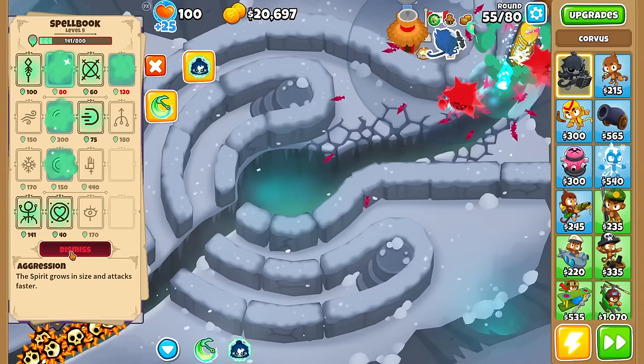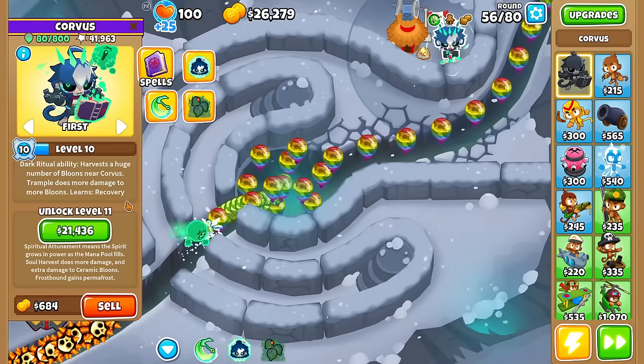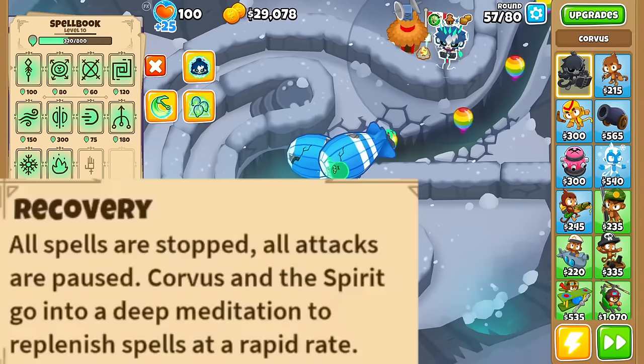Level 10 is the Dark Ritual ability — harvest a huge number of bloons near Corvus, Trample does more damage to more bloons, and we learn Recovery: a spell where all spells are stopped, all attacks are paused, and Corvus and the spirit go into a deep meditation to replenish spell cooldowns at a rapid rate. So basically it's a cooldown reduction spell.